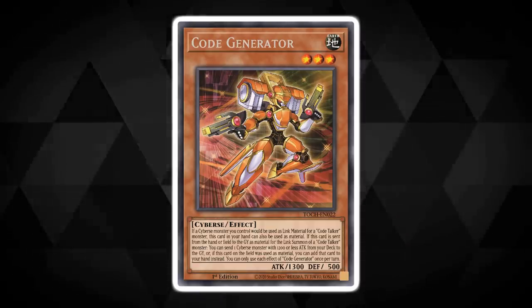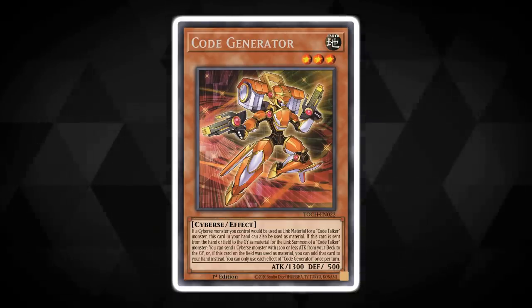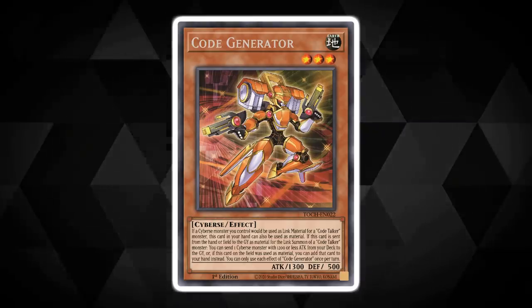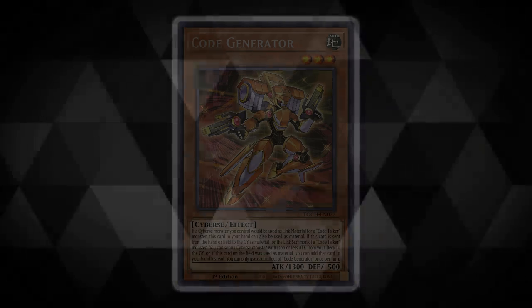You can use this card to advance all kinds of Cyberse themed deck lines of play, fetching cards like Firewall Guardian, some of the Altergeist monsters, and even sending Dotscaper from the deck to the grave to give you additional extenders.